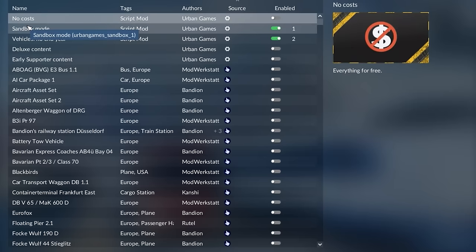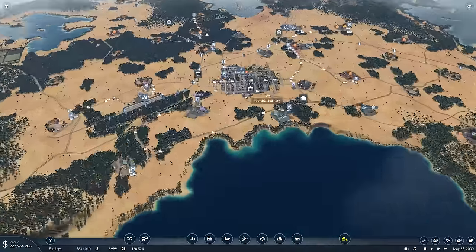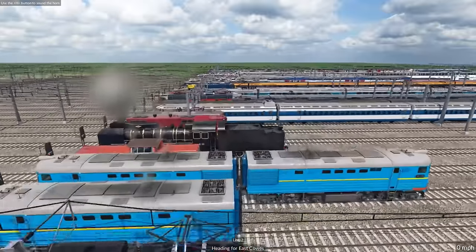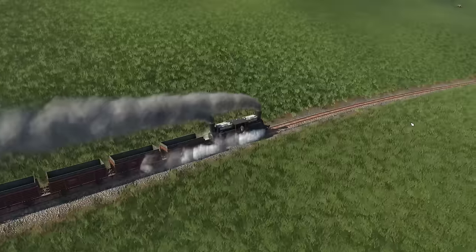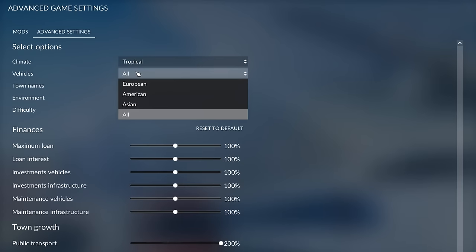Make sure to leave 'no costs' off, as that makes the game too easy. In advanced settings you can change map textures — for example, a European style map as a desert. Most importantly, set vehicles to 'all' — it makes the game more dynamic since each vehicle set has unique benefits. Some vehicles are exclusive to specific sets, like the Fairly mountain-climbing train only available in tropical mode. Always enable all vehicles and tick everything on.